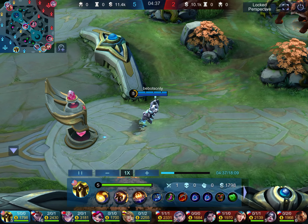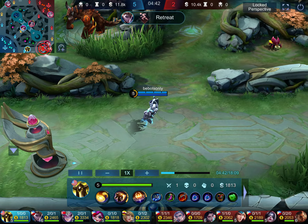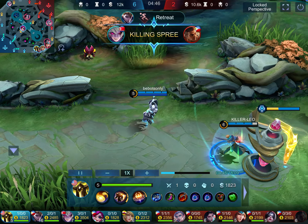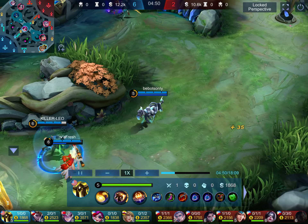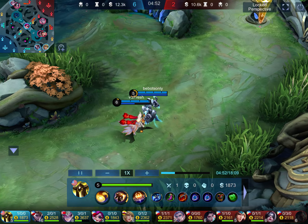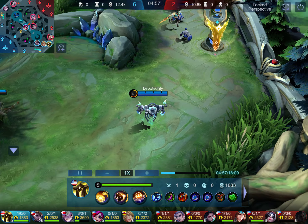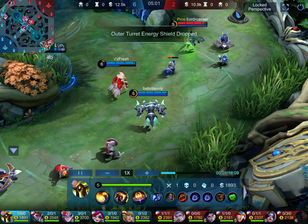The key to winning is you have to have teammates that will follow up. You pick and choose your battles, start retreating to safety, and hopefully you live. But even if you don't, don't waste the opportunity to get easy kills for your teammates. It pays to have good teammates.